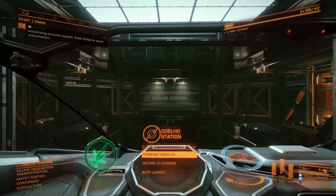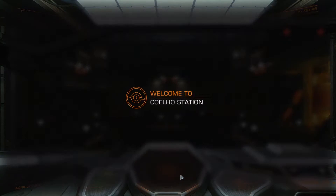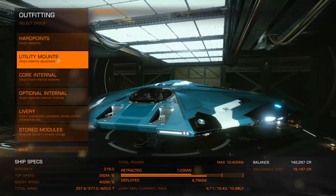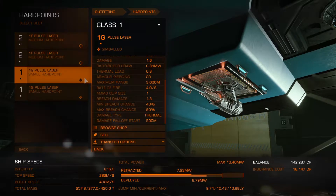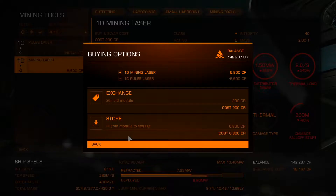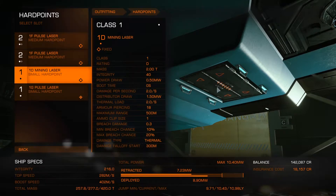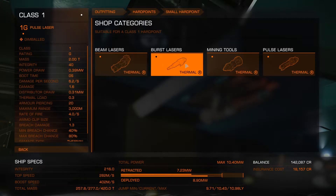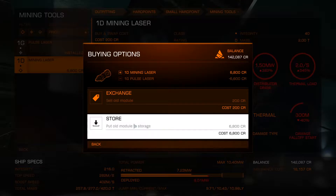I'm at Colo Station and I'm going to go to starport services — I was hitting the wrong key — and head over to outfitting. I added two lasers on the bottom which I now realize I don't need, so I'm keeping the top two and switching the bottom two small hardpoints over to mining lasers. I should have stored the old module instead of selling it.